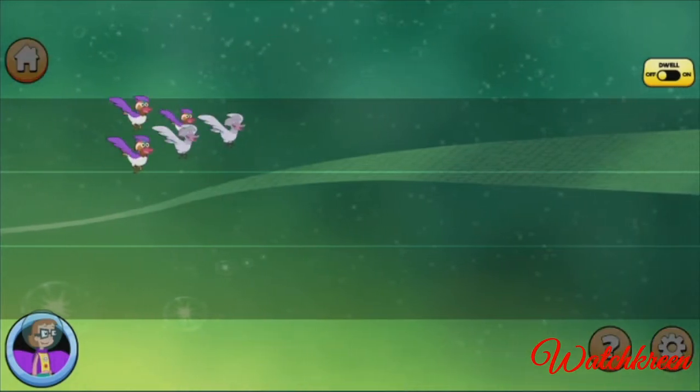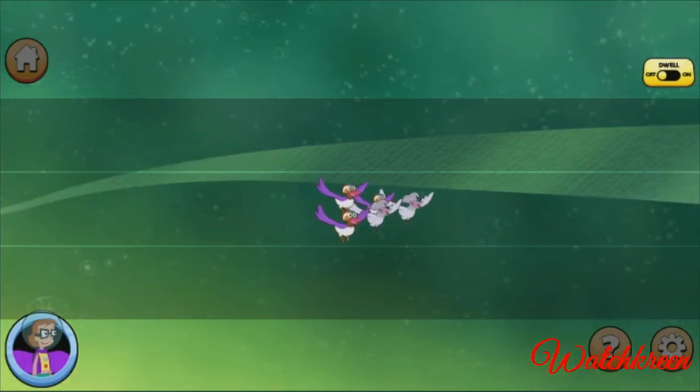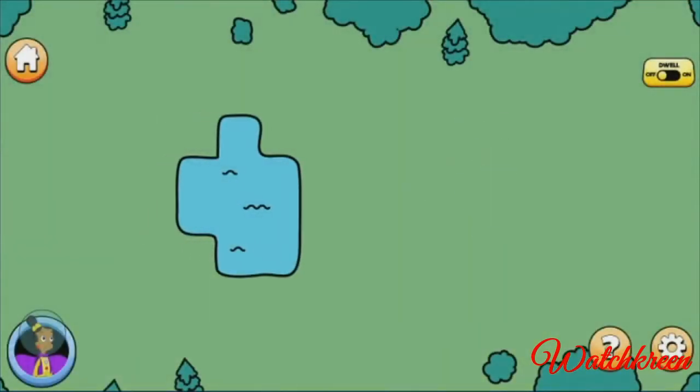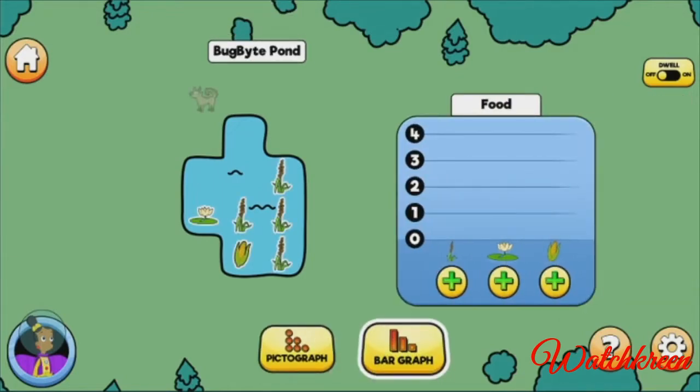It looks like the ducks need a rest, but which pond should they stop at? There are two ponds — which pond should the ducks rest at? Let's compare the amount of food and problems at each pond to help them decide. This is Bug Bite Pond. Let's find all the food here. Select the items at the pond or use the plus buttons at the bottom of the chart. More food will give the ducks more energy!